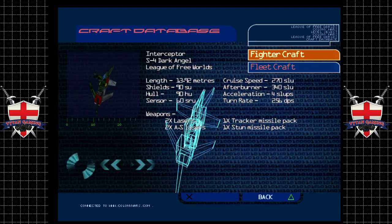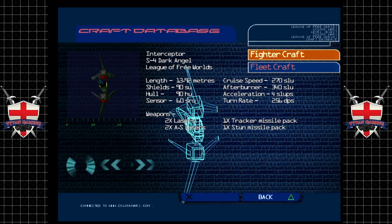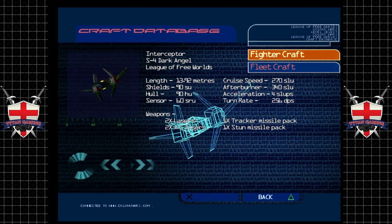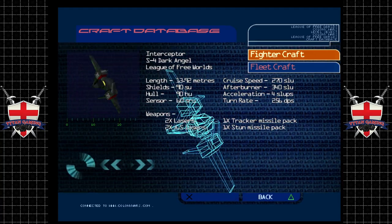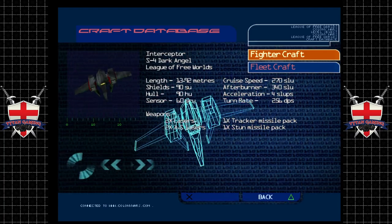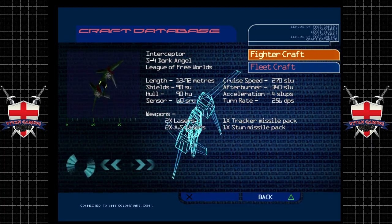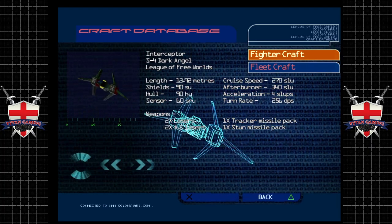Those first Dark Angel interceptors wiped out the enemy bombers, and a legend was born. The craft's design is now regarded as outdated, although its symbolic value is still of immense importance. It remains the primary craft of the League of Free Worlds.